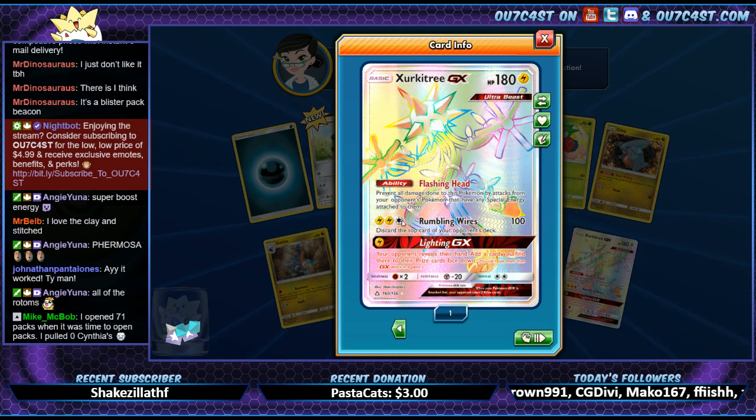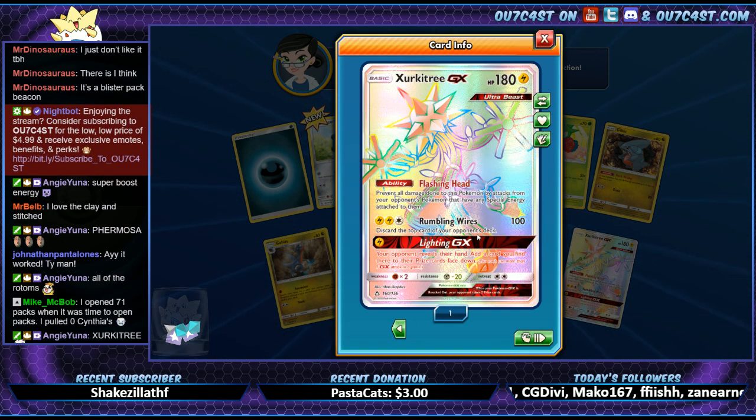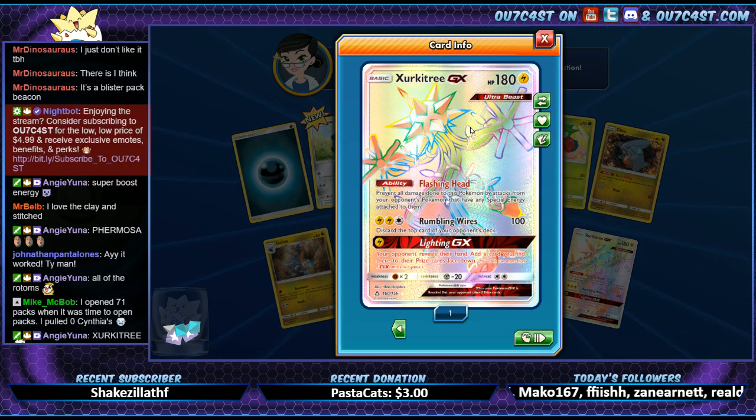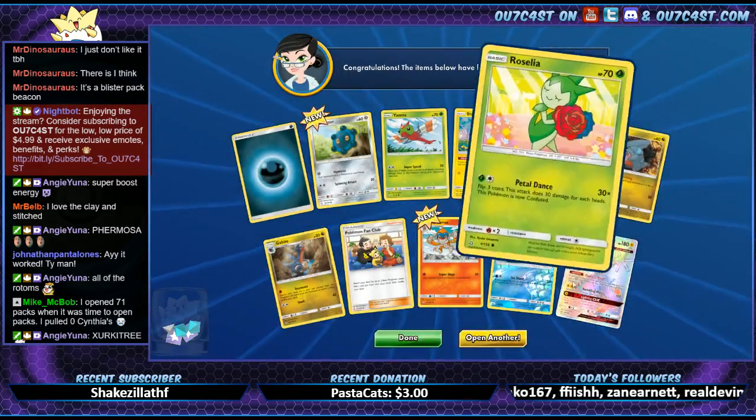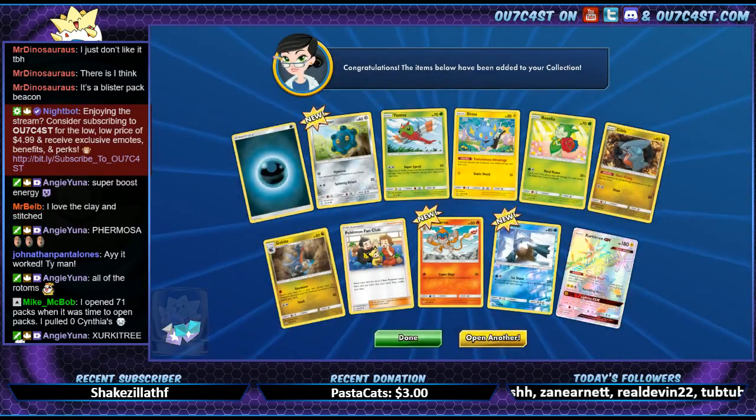I thought there was gonna be like a certain type, but that's cool — that's a pretty good ability, I like that. I really feel like they're giving Lightning and Thunder a lot of support lately in the last couple packs.